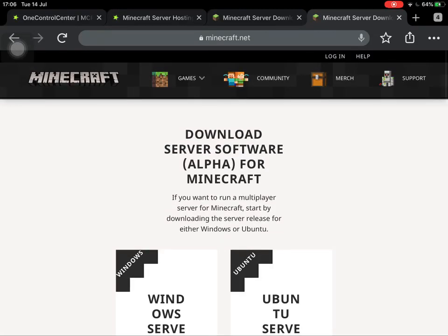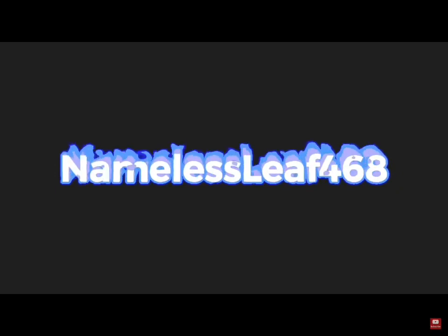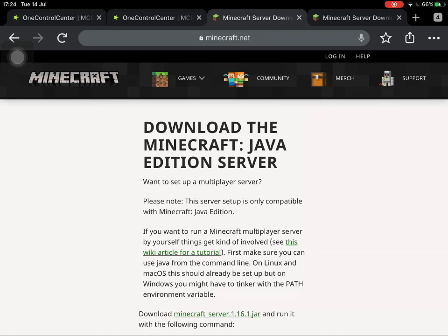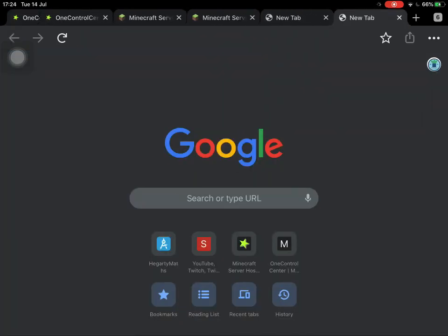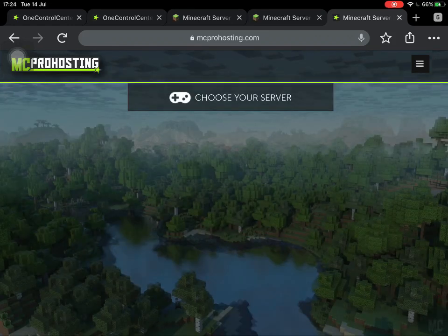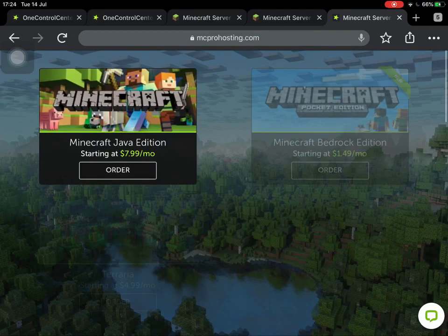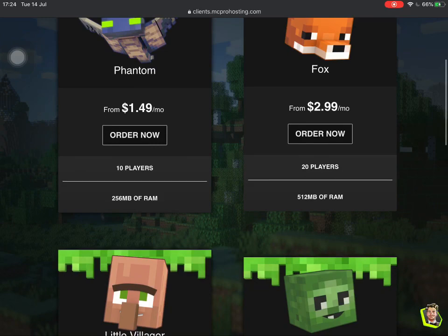Hello everyone, and today I'm going to be showing you how to get a Minecraft server. You might be wondering why you should get a server. Well, one good reason is if you head on to MC Pro Hosting right here — if you click 'Get Started Now' — you can see these servers are actually cheaper than having a Realm. Starting at $1.49 a month for Minecraft Bedrock Edition, it's cheaper than getting a Realm and you can still have it working for all of your friends.